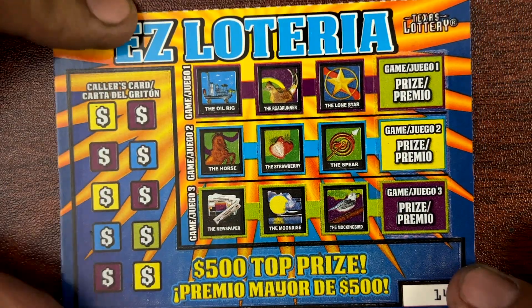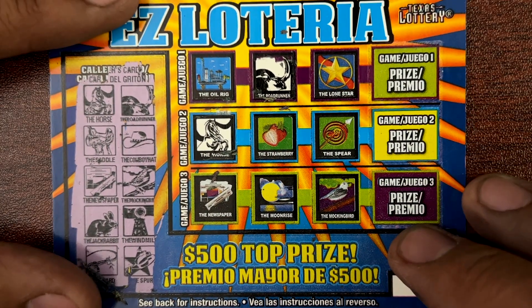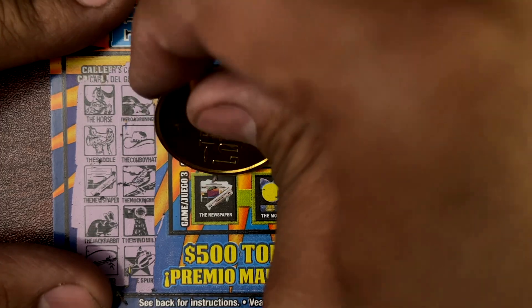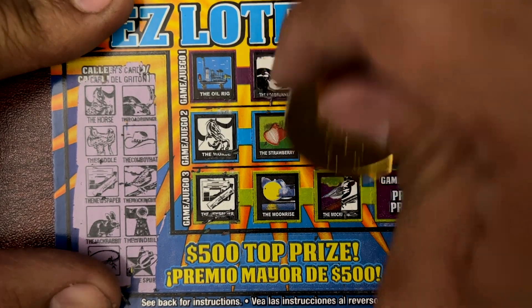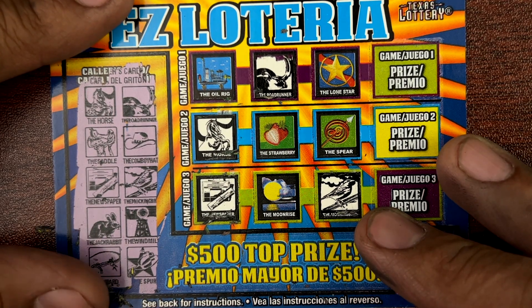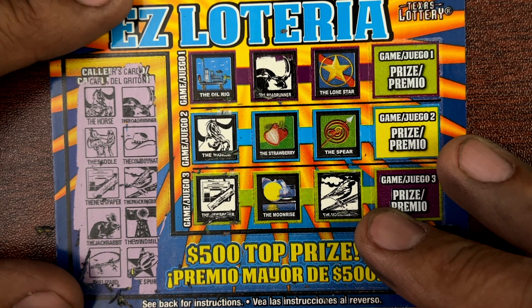Here's the last ticket, guys — 142. Let's hope this is the one on the easy Lotería. Horse, roadrunner. Saddle, cowboy hat. Newspaper, mockingbird. Jack rabbit and windmill — not there. Lizard and spur. So 142, guys, is not a winner.